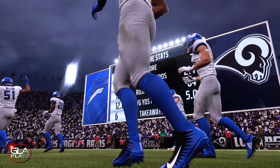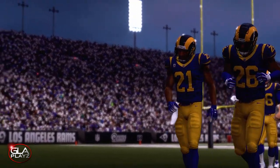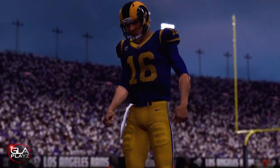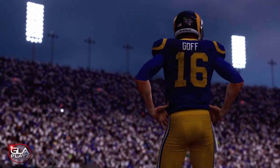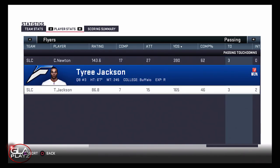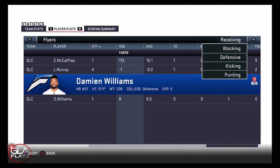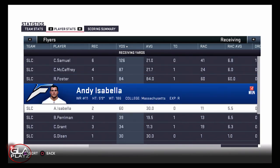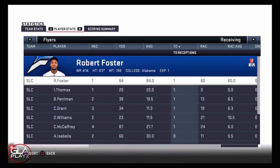Christian McCaffrey had a ton of yards and touchdowns at running back. Here are the stats from the game: Cam Newton had 390 yards passing and 3 TDs; Tyree Jackson had 165 yards passing and 3 TDs as well. Thanks for checking out my video guys — if you enjoy my content please hit the subscribe button. I'm gonna keep doing 1080p 60 frames per second content, so be on the lookout for more videos. I'll be doing more gameplay plus player creation videos — hope you guys have an amazing day!